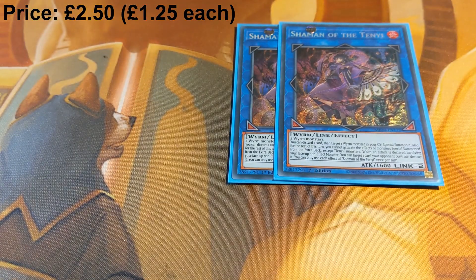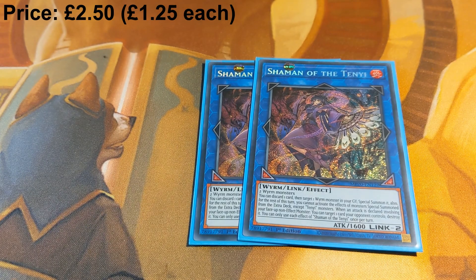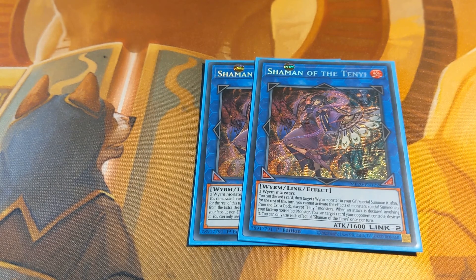Two copies of Shaman of the Tenyi. This is a really strong extender in the deck — it brings back any Worm monster from the graveyard with the small cost of discarding a card, which in this deck with so many graveyard and banish effects doesn't matter, and it prevents you from using Tenyi effects summoned from the extra deck except Tenyi monsters. Most of your combos will be leading into Tenyi monsters first anyway, so the downsides are relatively minimal.